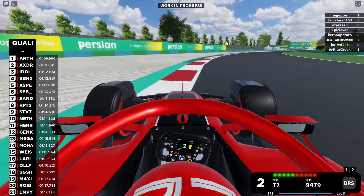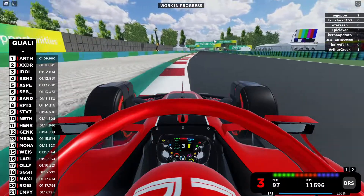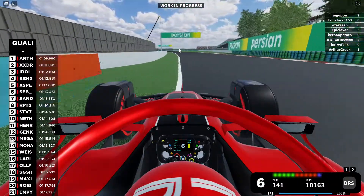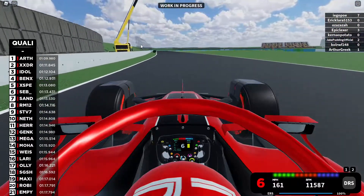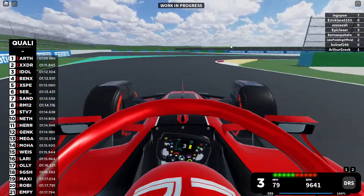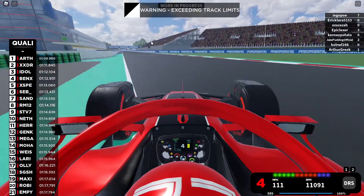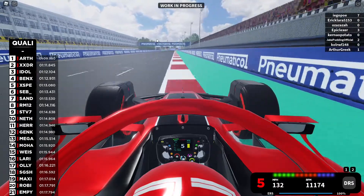We are in the car right now going through the final couple of corners to start our lap. What's important here is that you want to get a good exit out of this corner, braking on the second tire marker, cutting the corner because you have the main straight following up.